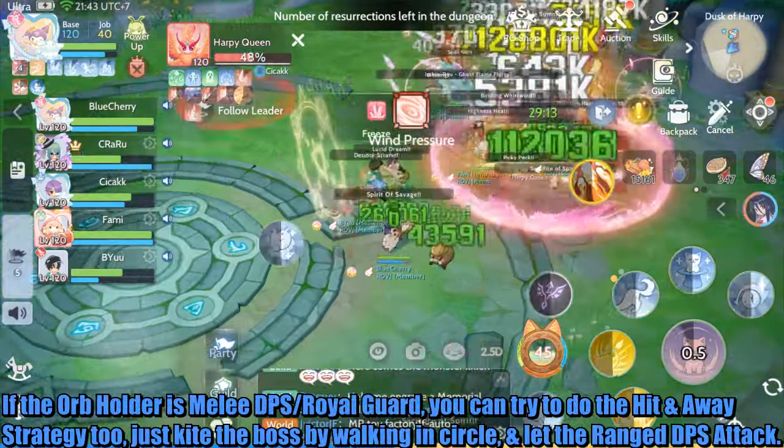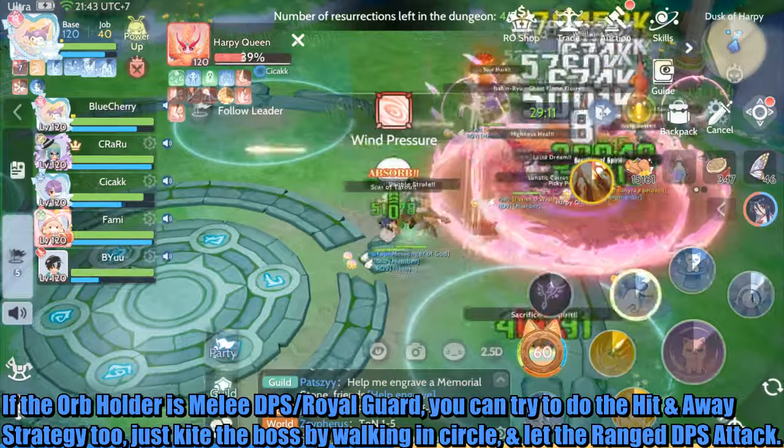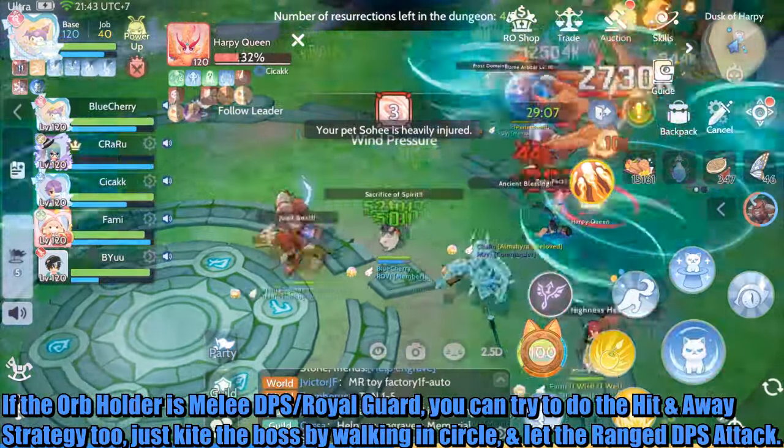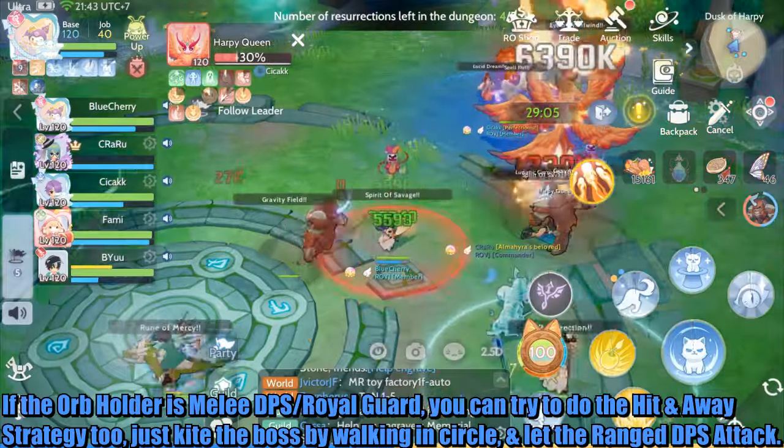If the orb holder is a melee DPS or Royal Guard, you can also try the hit-and-away strategy. Just kite the boss by walking in a circle and let the ranged DPS attack.